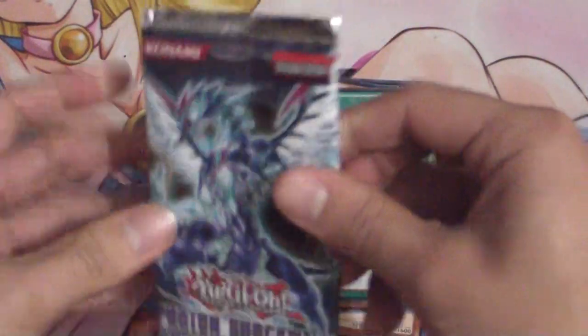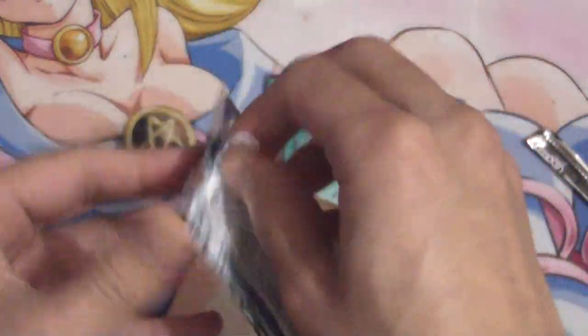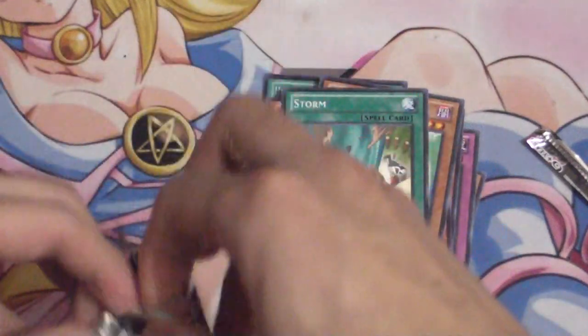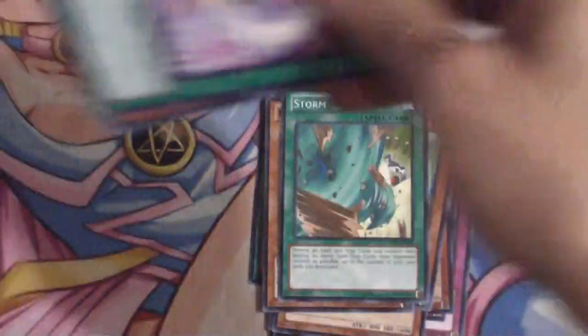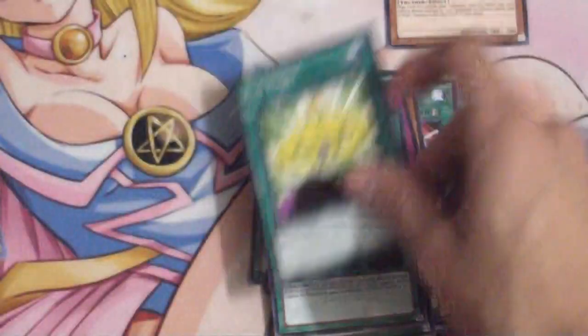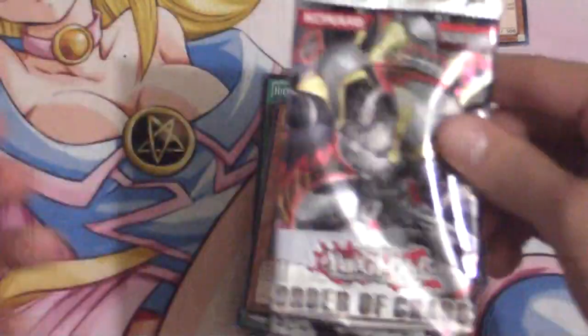Next pack is going to be a Photon Shockwave — this is the pack that Rescue Rabbit comes in as a secret rare. We pulled a secret Rescue Rabbit, which is still a good pull in my opinion. We also got Evo-Miracle, a Ride Rider, Photon Lead, Icy Crevice, Murmur of the Forest — ooh, Cobra! I actually wanted one more of those — Zen Malfunction, Ego Boost, and Sting Swordsman.